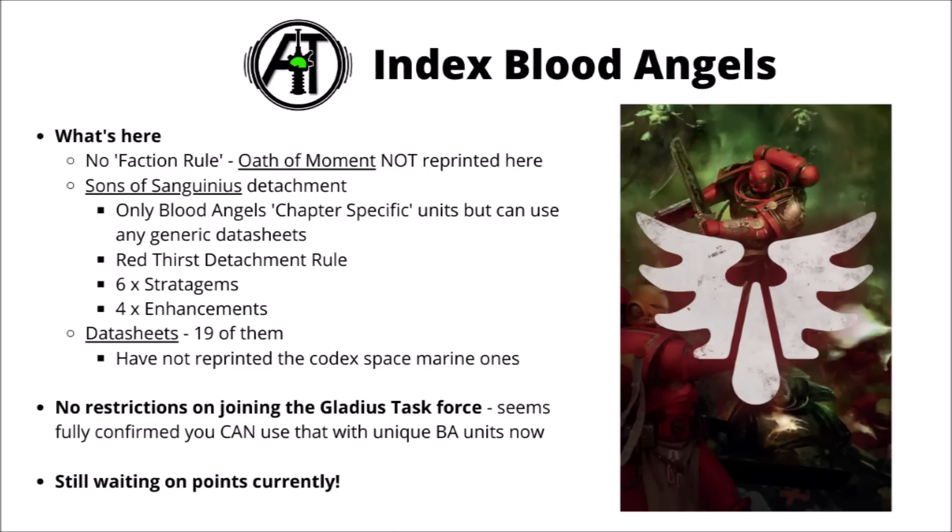Here's a quick summary of the contents of Index Blood Angels. As with Dark Angels and the rest, we don't get the Space Marine Faction rule reprinted here — that's still their major army-wide rule, found in the Codex Space Marines datasheets. Instead, in Index Blood Angels there's the Sons of Sanguinius Detachment. Only Blood Angels chapter-specific units are allowed, though you can use any generic datasheets from the core Index. The Detachment rule is a melee buff called Red Thirst. They get 6 stratagems, mostly focused around melee damage in combat, and 4 enhancements for characters.